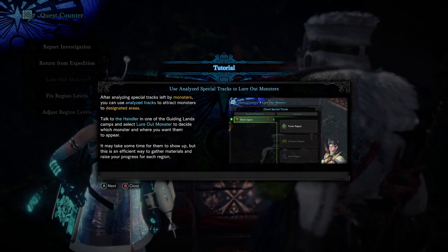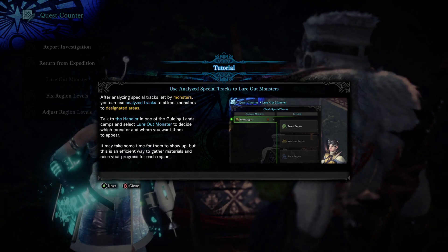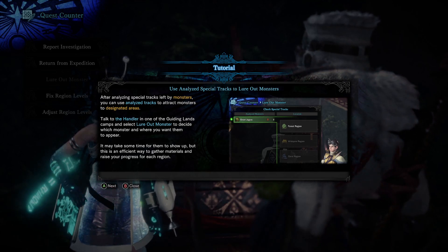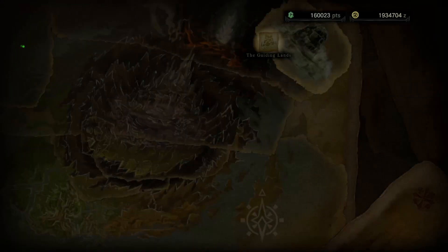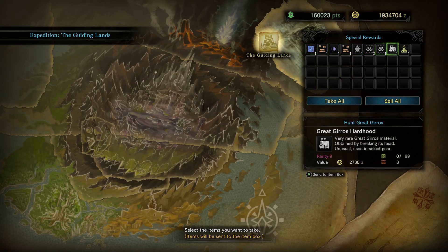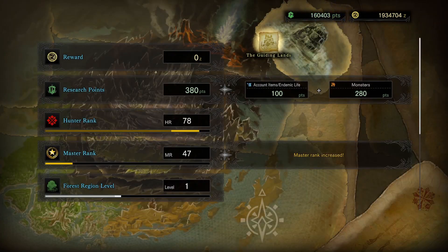I can only do it from here it looks like — to designated areas, I see. Oh, turn in my results — reports, I see! So I don't have to go back to town, I can just literally stay here and get my rewards. That's pretty good, nice.